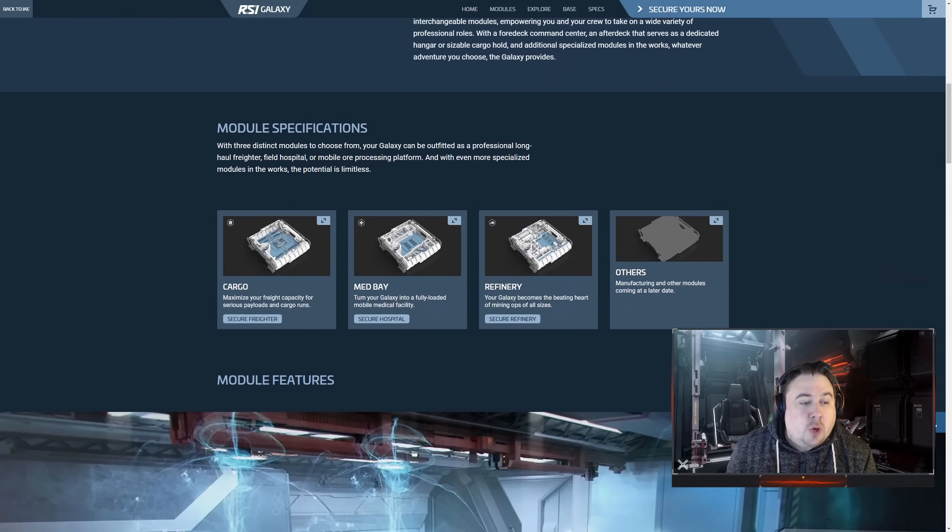Many vehicles take a claim to versatility, but through the Galaxy, RSI is redefining the depth of ability. One ship able to do multiple things. Around the leak and the information released at ISC two days ago, there's been a lot of panic about whether this invalidates existing ships. We've got a bunch of confirmed modules: cargo, medbay, and refinery. And there's going to be a manufacturing module too.